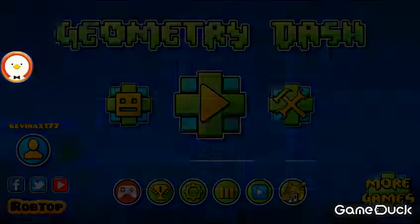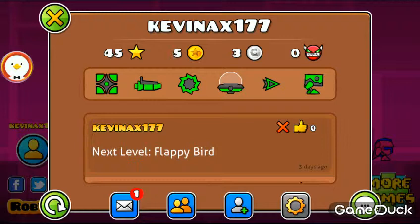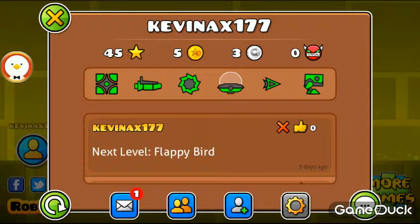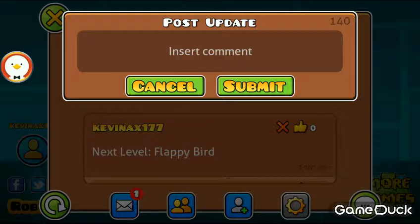This is the end of the video, and I'm just going to show you real quick my profile. It's KevinAX177. As you can see, somebody sent me a message — that's my sister, I really don't want to show that right now. These are my characters right here, the top ones. I have beaten 45 levels. I've gotten five coins — and three of those, yeah, those are the coins. I've beaten zero demon levels — they're actually hard. Thanks for watching, please subscribe, comment, and like. Bye!